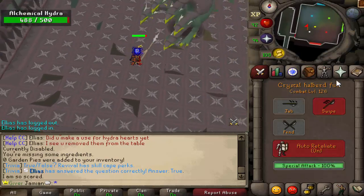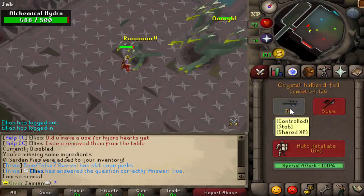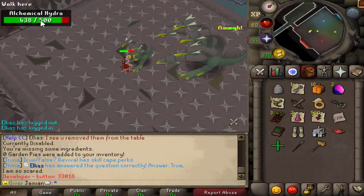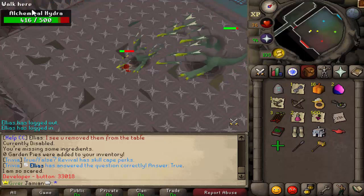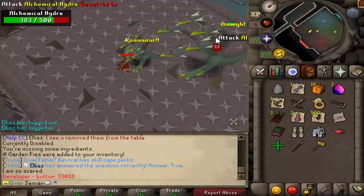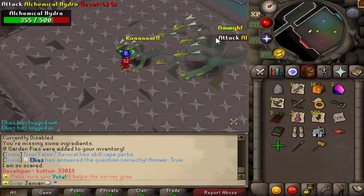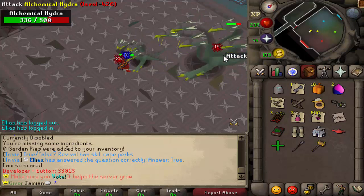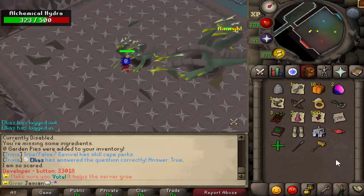The first phase is weak to stab, and then the second phase is weak to range. I gave it a little bit more health. I made it so that it changes styles once it's below 100 health. And then if you do happen to kill the first phase without activating the second phase, you'll get the loot now. To accomplish that, you'd need like a Twisted Bow or Dragon Hunter Lance with max gear.